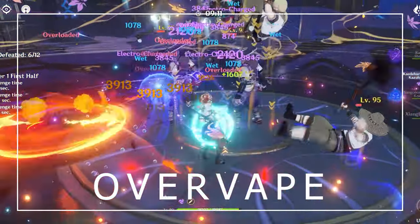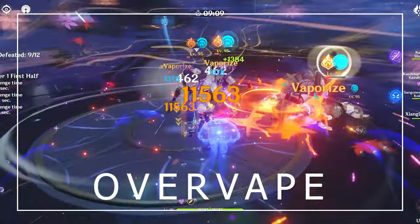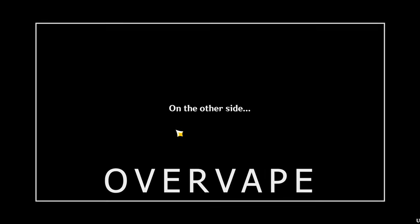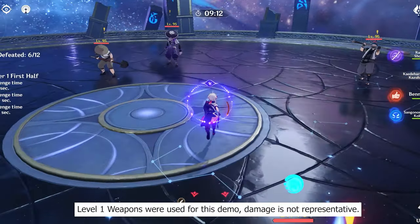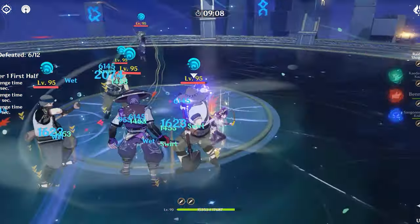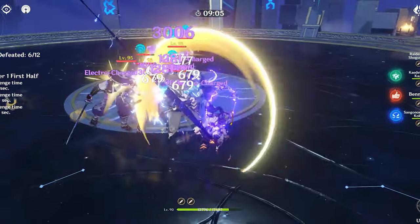Hey guys, it's me EODGamer here and today we're going to be taking a look at Kokomi in an Overvape Teamcomp, or what I would like to call a Rainbow Teamcomp. In essence, a Rainbow Teamcomp makes use of Electro Charge and then applying Pyro to form both Overload and Vaporize at the same time.